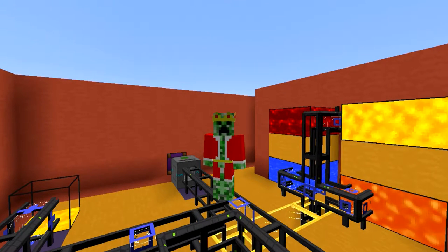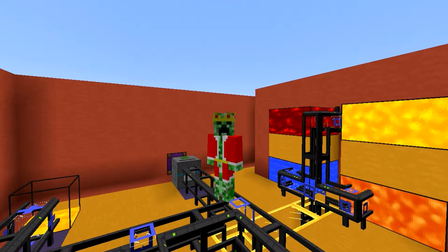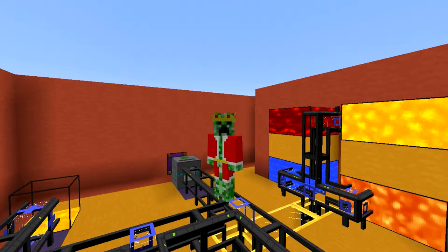Hi guys, my name is Kojanje and welcome to episode 9 of my logistics pipe tutorial series for Minecraft 1.7.10. Last episode we spoke about how you are able to auto craft using items that don't actually get used up in the recipe, like for example buckets. This episode we will get talking about basic fluid manipulation using logistics pipes. Let's get started.